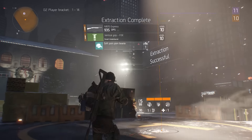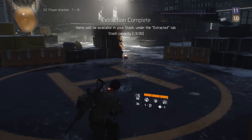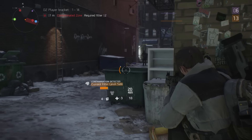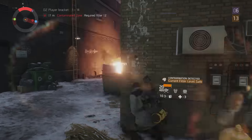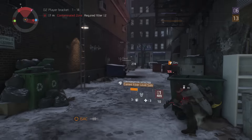All items will be stored in your stash and accessible at the base of operations. In the Dark Zone, you can decide to fight with or against other agents. If you decide to attack another agent, you will turn rogue. If you don't kill anyone after a certain amount of time, you will become neutral again.